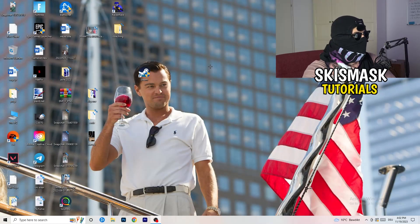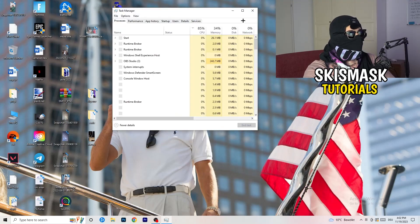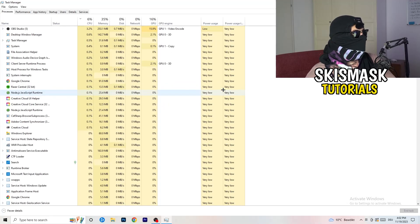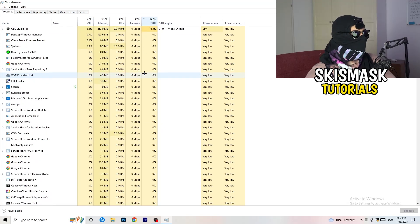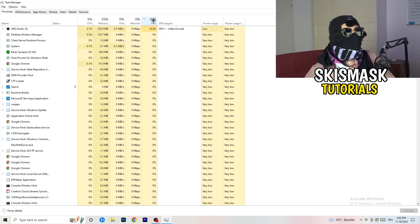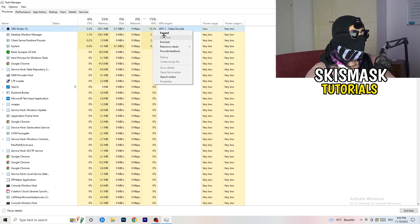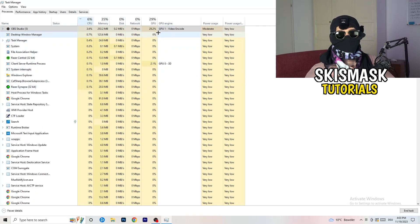Next, navigate to your taskbar, right-click it, and open Task Manager. Go to the Processes tab. Click on the GPU column to sort by GPU usage, and end every task running in the background that has too much GPU usage and that you don't need — something like Razer Synapse, for example. Right-click it and click End Task. Do the same thing sorted by CPU usage.